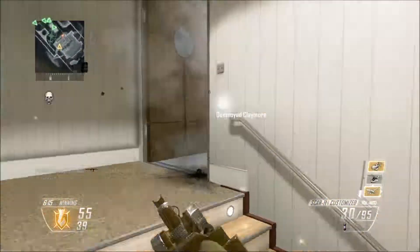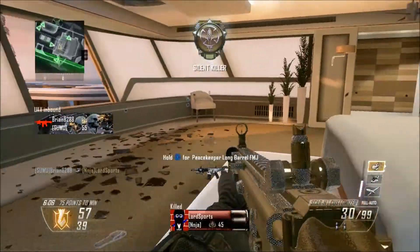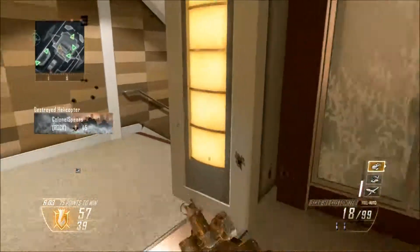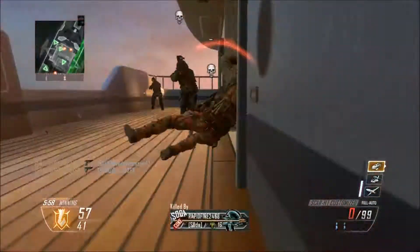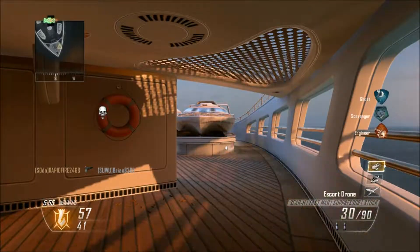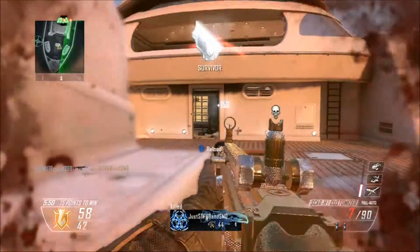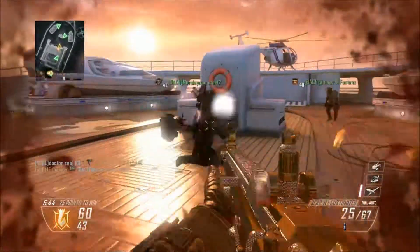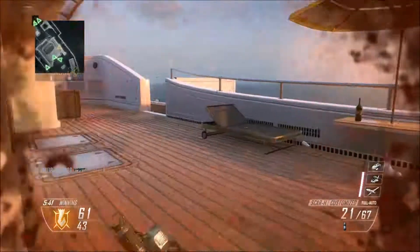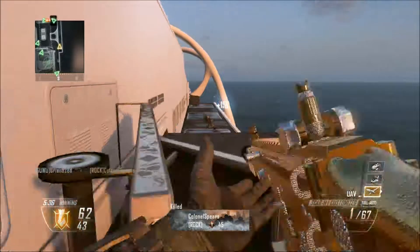The opponent had a claymore up there and we start spraying because we knew he was camping up there the whole game — if he wasn't on one side he was on the other. We call in our UAV, then see a guy run right by us. We shoot him quite a few times but he doesn't die, and of course his teammate kills us. I'm pissed — I was about to go on a rampage. Another dude camping right there — we throw an EMP to flush him out and that's exactly what happens. We pick up that easy kill.